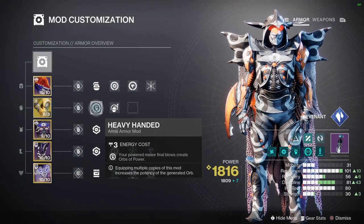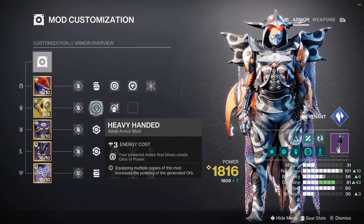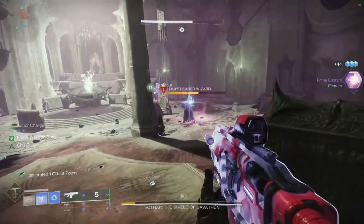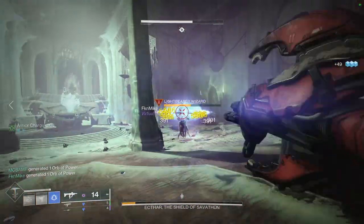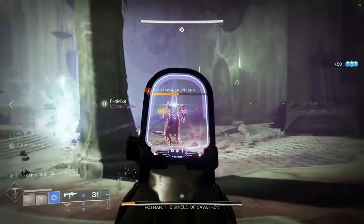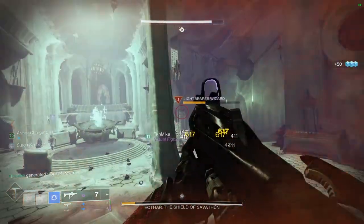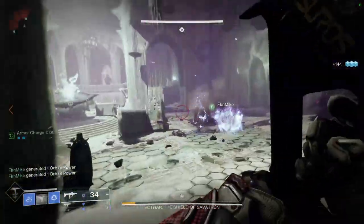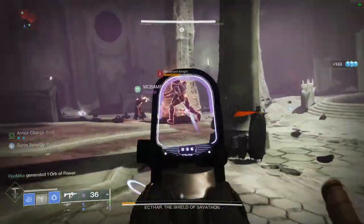In our gauntlets we're using Heavy-Handed: powered melee final blows create orbs of power, generating even more orbs from our melees. And Impact Induction: dealing damage with melee attacks reduces your grenade cooldown. In the chest piece it's mostly preference — whatever content you're in, use appropriate resist mods. If you have any extra slots available, use Charge It Up to increase the maximum number of stacks of armor charges you can carry by one.